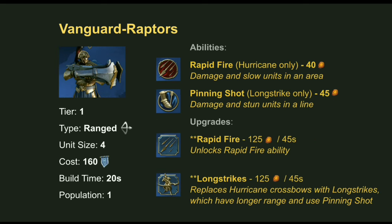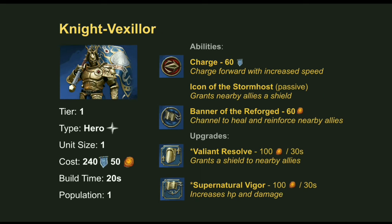Next we've got the dedicated tier 1 ranged unit, the Vanguard Raptors with Hurricane Crossbows — four per unit, costing 160 Command. They don't have any ability unlocked by default; you choose either Rapid Fire or Long Strikes via upgrade. Rapid Fire calls down a powerful volley of bolts in a small circular area for 40 Realmstone. The Long Strike upgrade swaps their crossbows for longer-range Long Strike Crossbows and gives them the Pinning Shot ability — firing in a straight line to damage and stun enemies — for 45 Realmstone. These ranged units must stop and set up before attacking, so treat them like artillery: keep them back, screened by melee units.